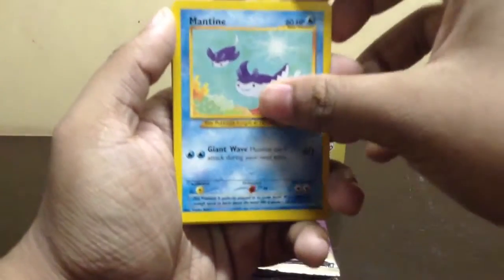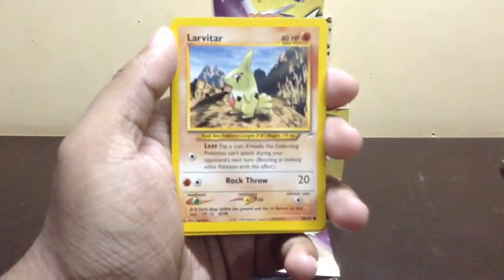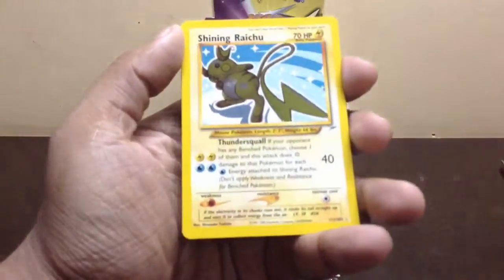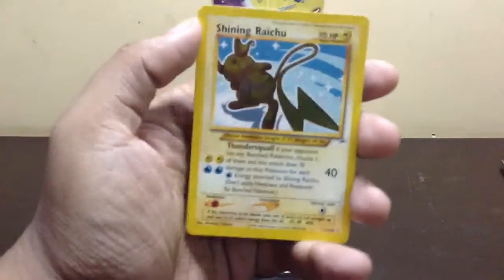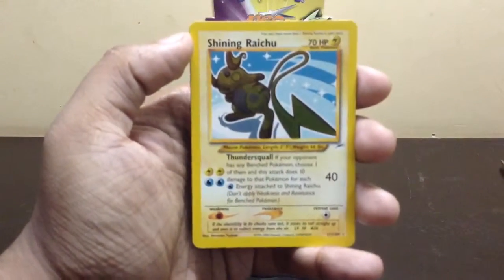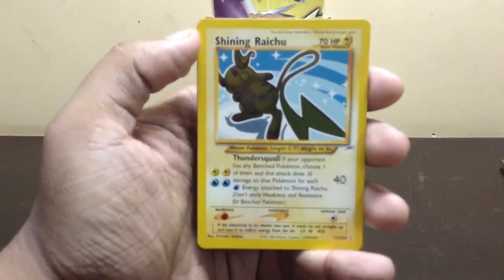First card: Mantine, Growlithe, Mail from Bill, Cyndaquil, Larvitar, Lights of Flora, Ladyba, and a Shining Raichu — really nice card, wow. Another Shining; I think this is the fifth Shining I've pulled in total from this set. Really close to completing the set, but still a lot of cards to go.